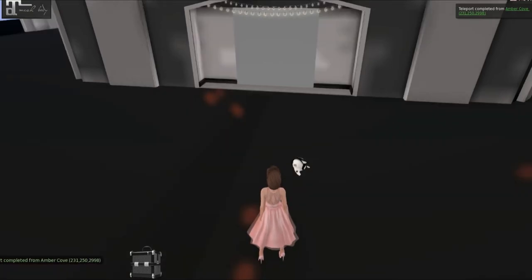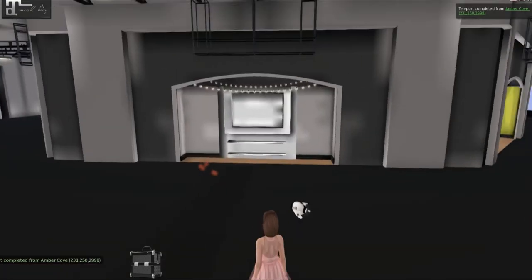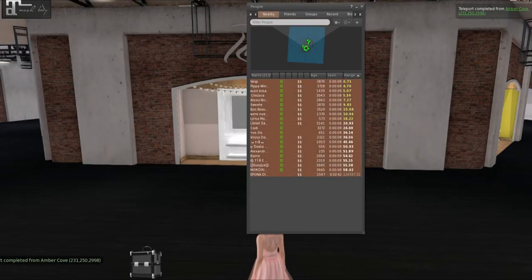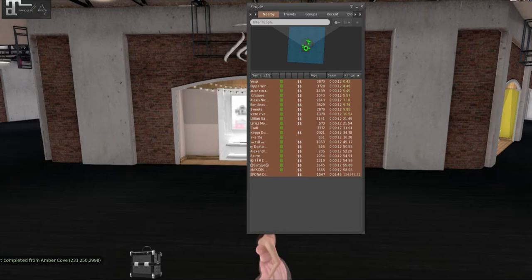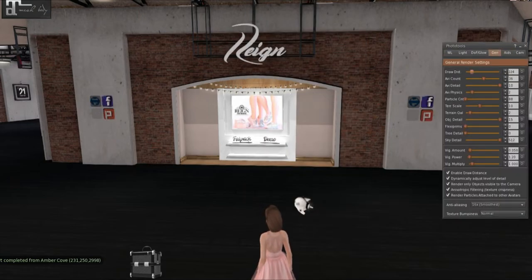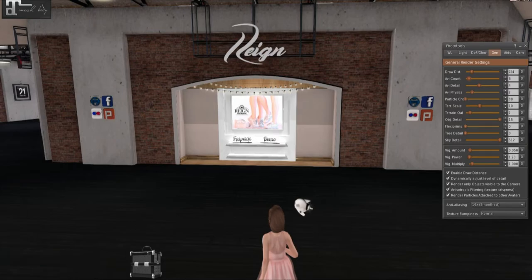And I got in. Okay, so we are at the N21 sim. The first thing I'm going to do is just de-render everyone. Bye. And hopefully that helps me with my lag. I also probably need to turn down my draw distance and avi detail, avi count, all that stuff just so I can actually see.